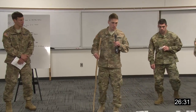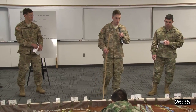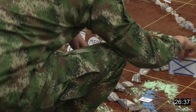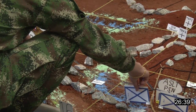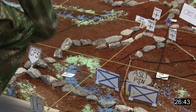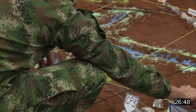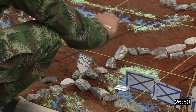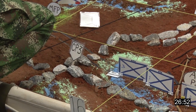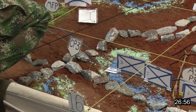First platoon — Bulldog 1-6 — will follow 2nd platoon to the assault position, waiting for the breach to be open so they can assault. Bulldog 3-6: 3rd platoon will be 3rd in order of movement. Critical to this phase, 3rd platoon will lose the platoon sergeant, a weapons squad, and a rifle squad to initial Support by Fire Position 1 for setup.